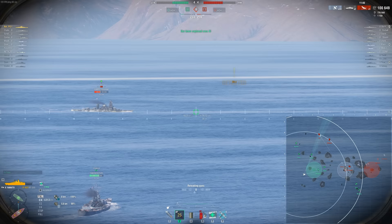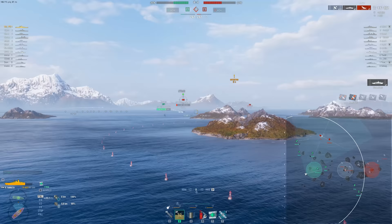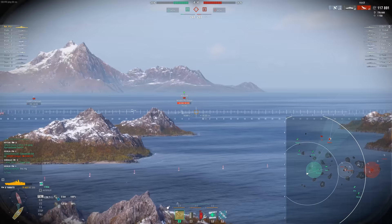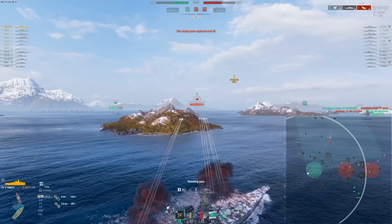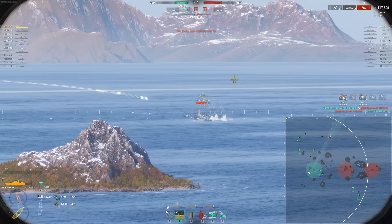Even though our turret traverse is pretty slow, we definitely want to be looking for those broadside shots, even at longer ranges, since that's where we're going to have a lot of battle impact. The Montana is going to be left alone versus the Neptune, the Z-52, and the Kremlin. As we're pushing across though, we do want to help as much as we can. If our team is pushing spawn, there are more important things to do, like helping our guys south of C-cap and south of B-cap, and trying to gain some more map control back, since the caps are definitely ticking in the enemy's favor.